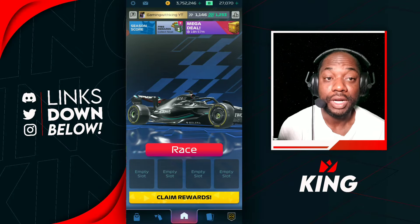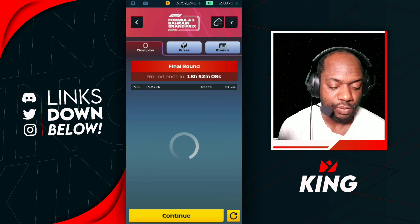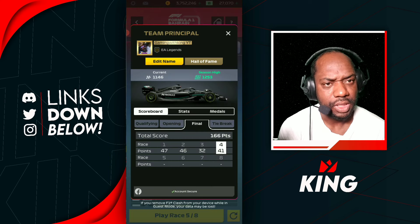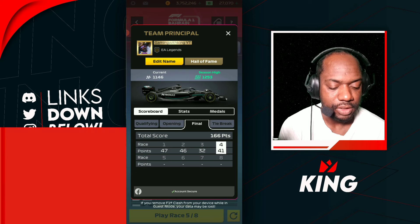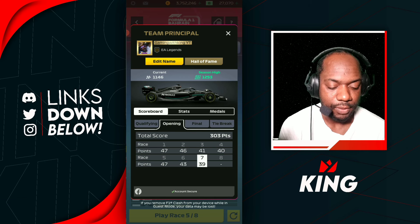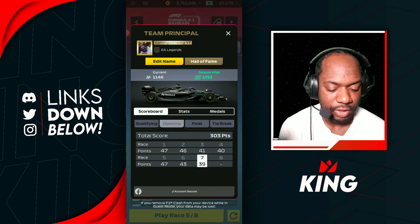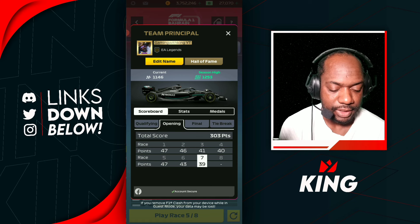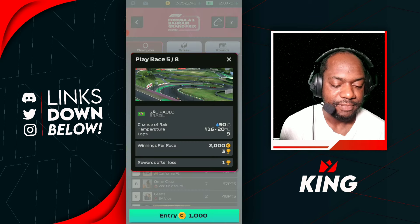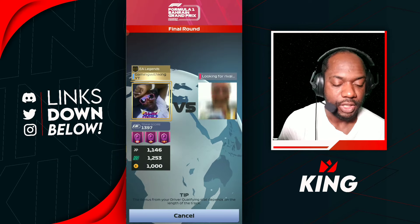Welcome back Game Awakening family to another F1 Clash video. We're here for our final round races — our last four races. We did our first four races so far and got some okay results. Race 3 was a bit tricky at Canada, and we're basically down just eight points from the opening round, as we did better on that Canada race in the opening round. Now we're jumping into our last four races to see if we can put up a better score.